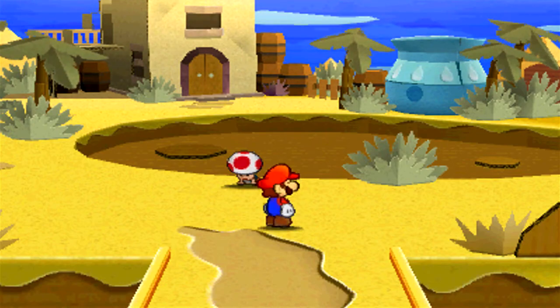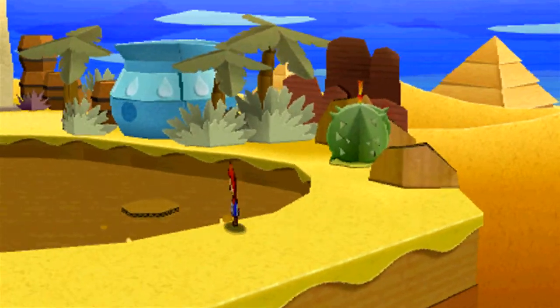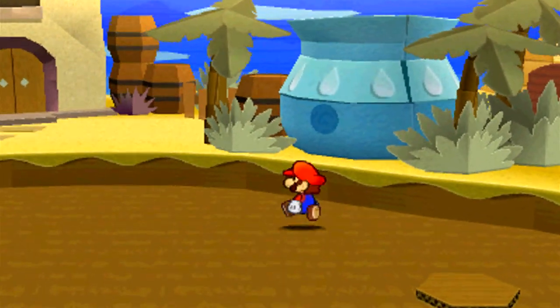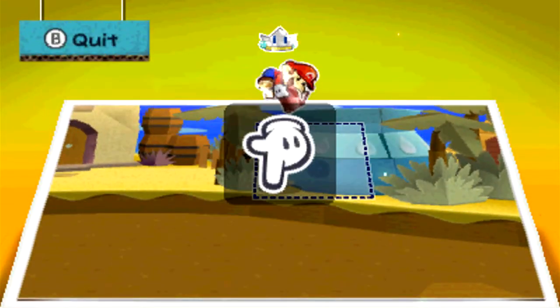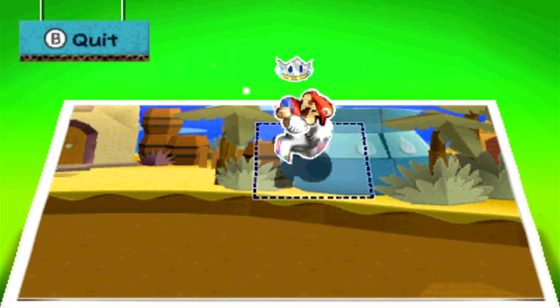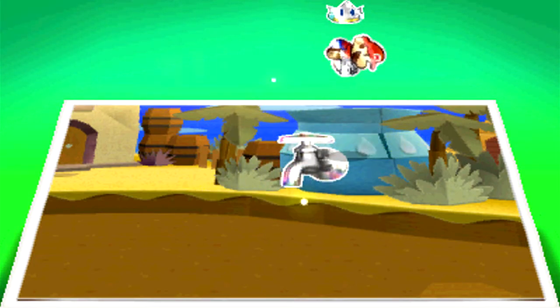Let's enter this area of the oasis. Toad's crying — poor Toad. Well, you can see what needs to be done. We can actually hop in here, which is pretty funny, and we can go into paperization mode. Doing so, we can plant ourselves the faucet sticker.